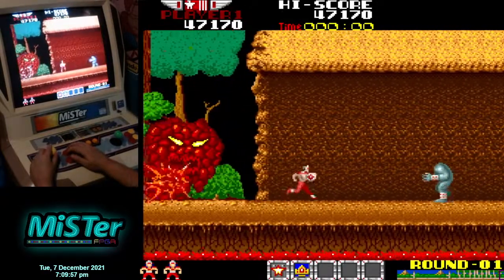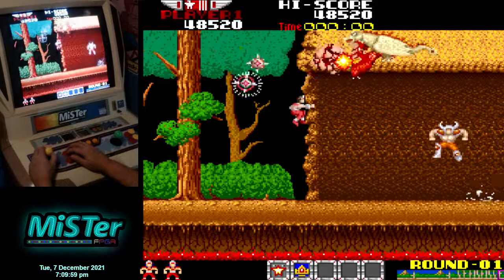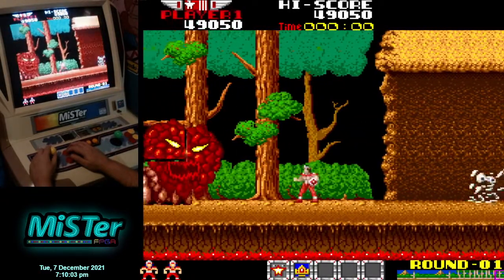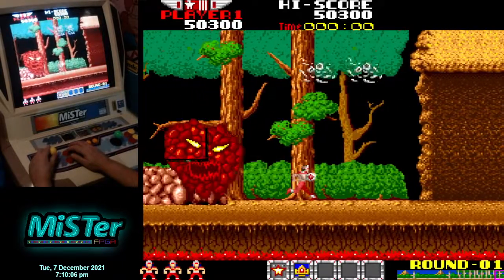The first power-up in the list gives me a longer length on my weapon. The second power-up gives me more power so I can hit multiple enemies at once.